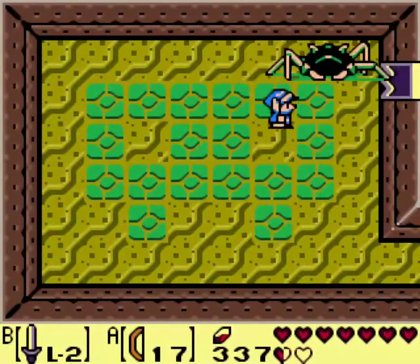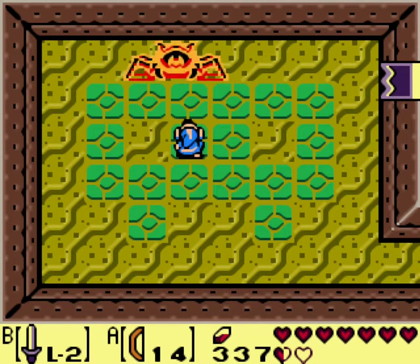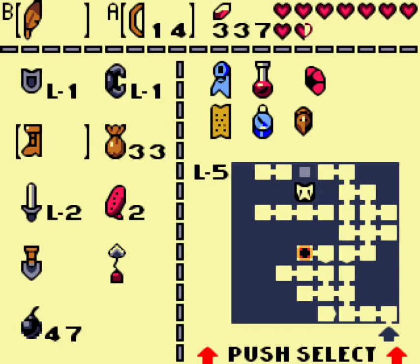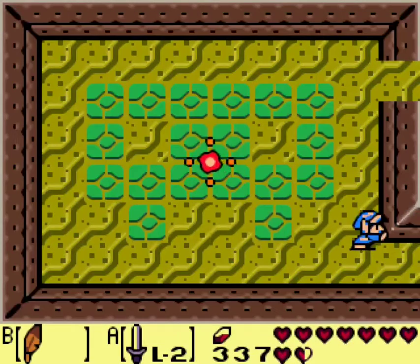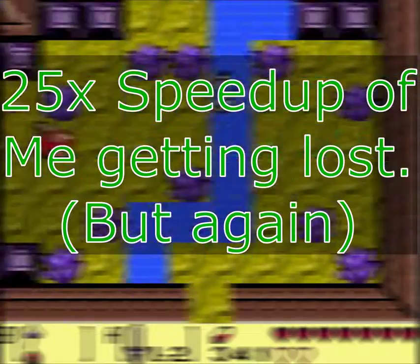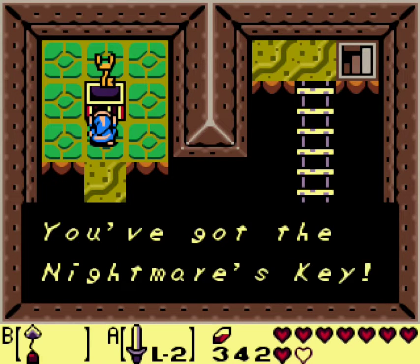Maybe if I smack him with my sword he'll — hey hey hey — this man will not. Thank you. If you're quick you can shoot him twice. There we go. We got a midway point. With that we should now be able to get to the nightmare's key. Alright, now we take the hookshot, go like that, go over here. Yay, you got the nightmare's key!